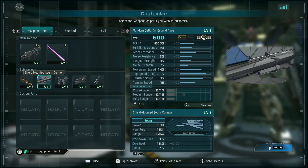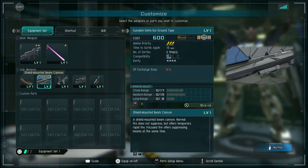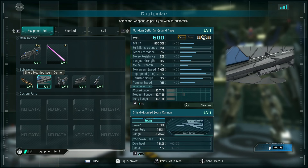Shield mounted beam cannon: 400 damage per shot, heat rate 16% per shot. I have a feeling it fires in bursts. Range of 350 meters, cooldown time half a second, overheat 15 seconds, focus two and a half seconds. Normal fire does not suppress but offers temporary rapid fire. Focused fire offers suppressing beams. I think that means you can have burst fire or a stun shot.